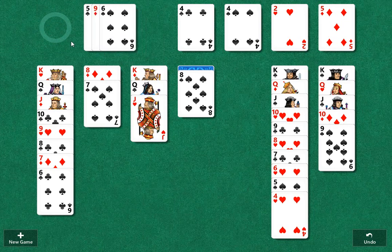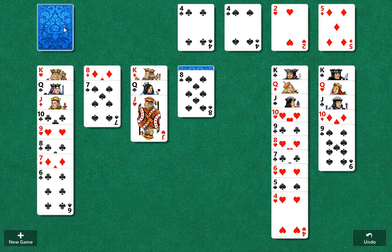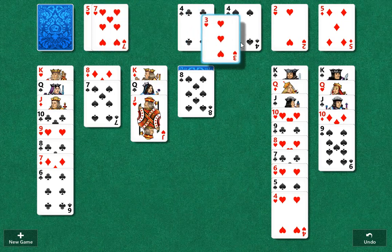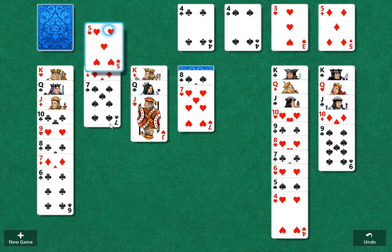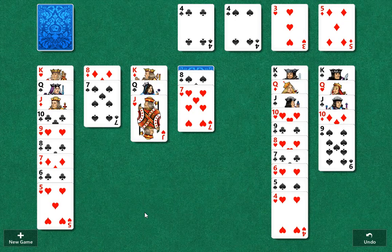The mistake that gets made is, we're going to go back to the start of the draw pile again to take a look. If you look at this draw pile, you can play this card, you can play this card, you can play this card.